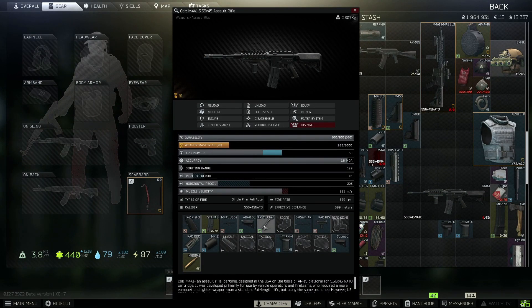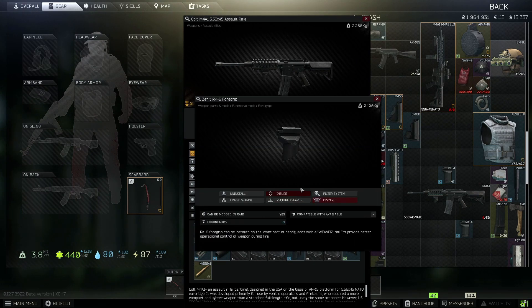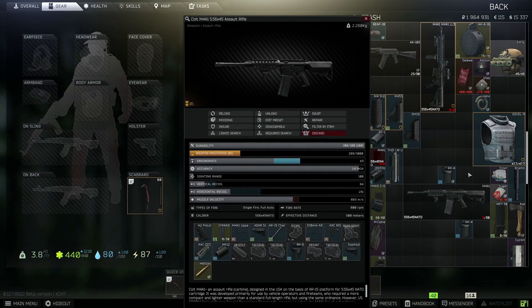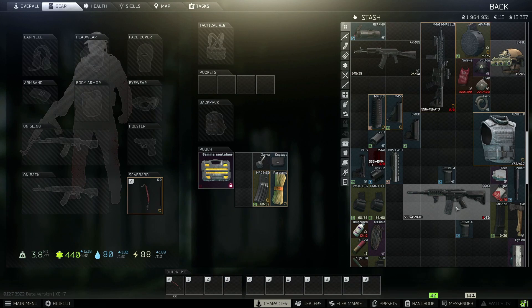If you're still at loyalty level 2 and want to focus more on ergonomics, you can put the RK6 on. The RK6 is going to do ergo for that loyalty level 2 M4A1. The RK4 does a little bit of ergo but also some recoil control, while the RK6 does no recoil control — just ergo. You'll aim faster with the RK6, and the shorter the barrel the quicker you'll be ready.